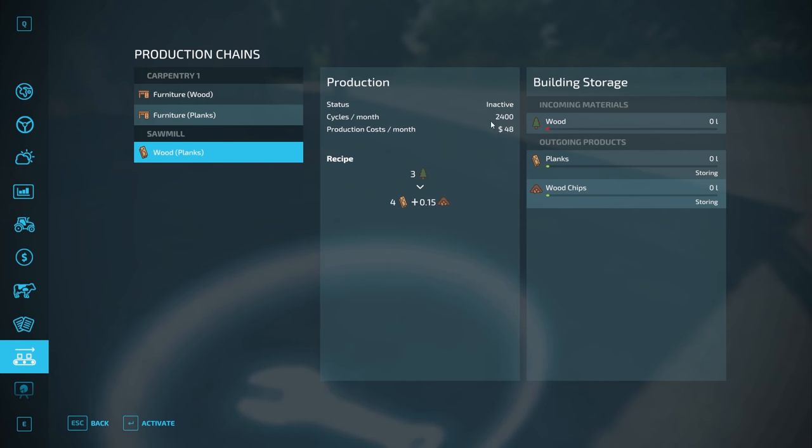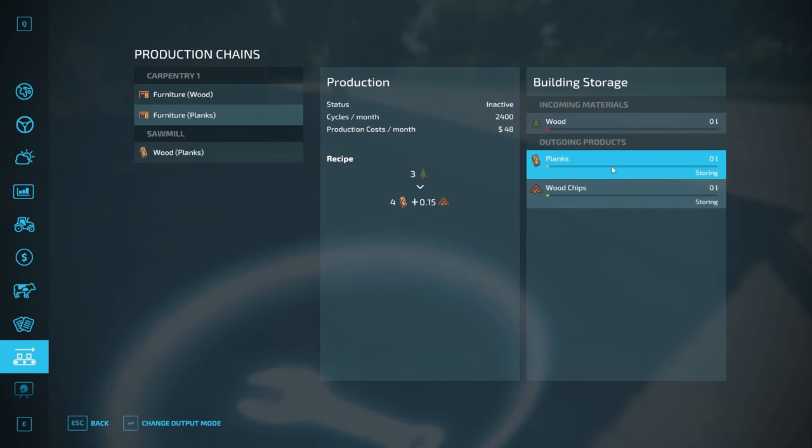Cycles per month is how many times in a month the facility runs. For example, if you have a one-day month it'll do this 2,400 times a day; if you have a two-day month, 2,400 times in two days. Here is the cost per month to run the facility. The recipe is: 3 liters of wood in, and you get 4 liters of planks and 0.15 liters of wood chips out. It does that 2,400 times a month. Over here you can see how much wood you have in liters, and how many planks and wood chips are in storage.